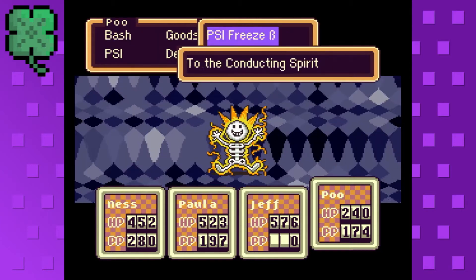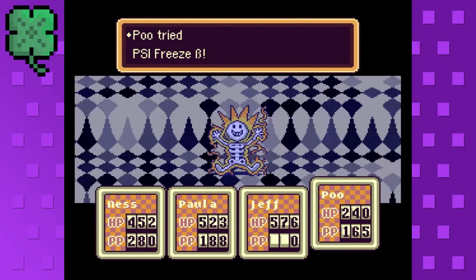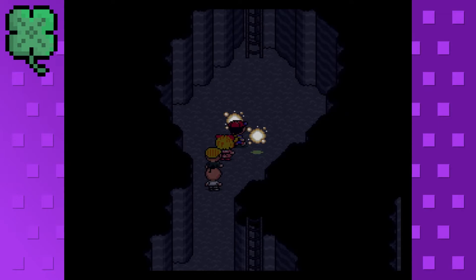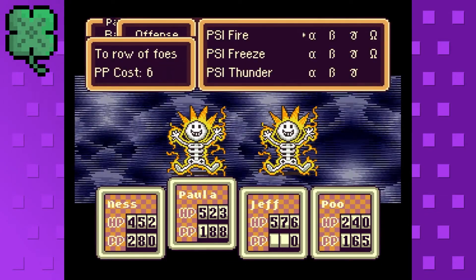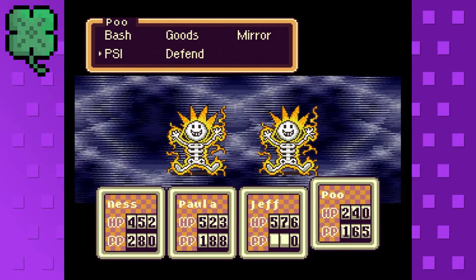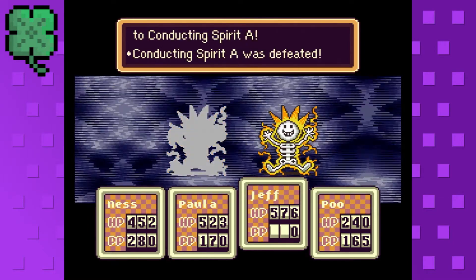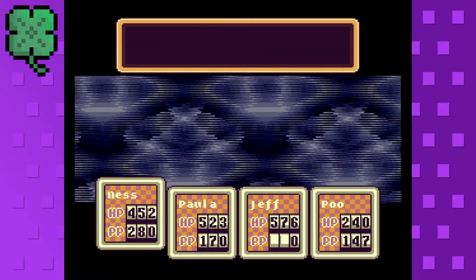Heading through, it looks like we are going to be fighting a couple of difficult fights here. But fortunately, I am pretty overpowered right now, which means I don't have to worry too much. Oh my word, so many people. Paula, let's do Fire Gamma. Jeff, do your heavy bazooka, and then Poo — you can do Freeze Gamma on this guy. And hopefully that'll do a chunk of damage and take it out. Yes! Nice. And will this guy go down? Yes, he will. Alright, sweet.